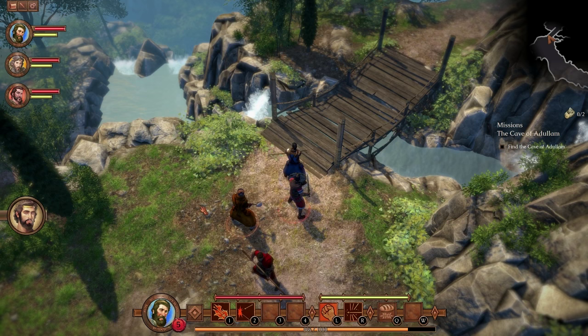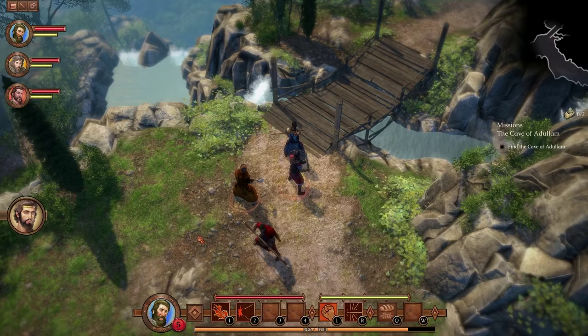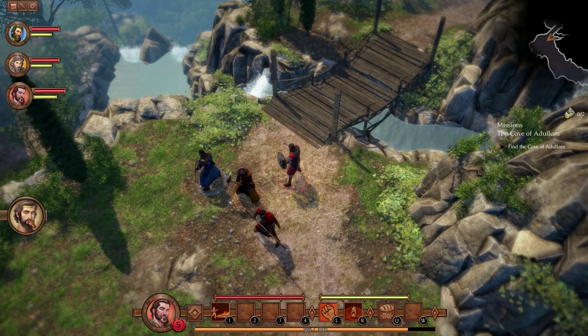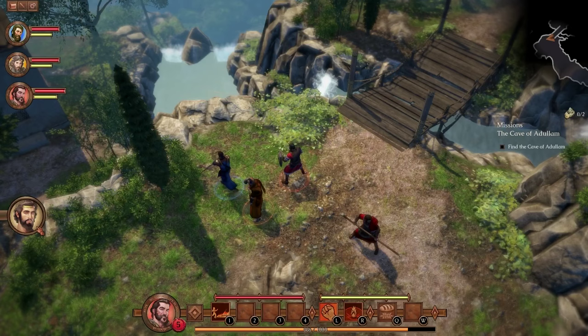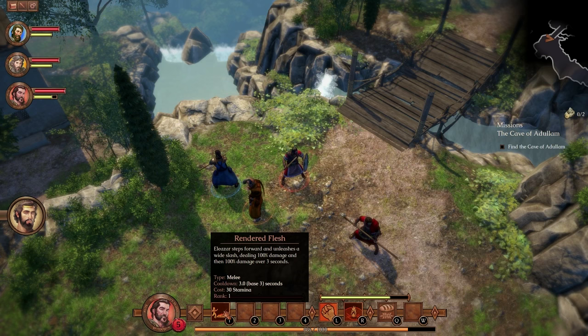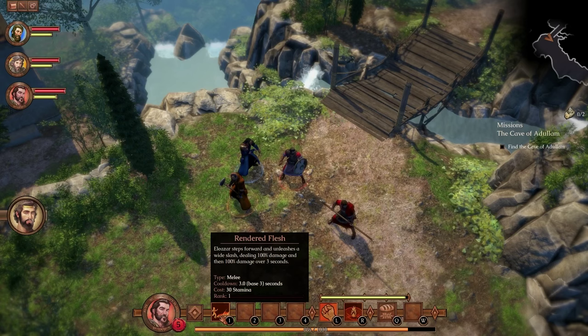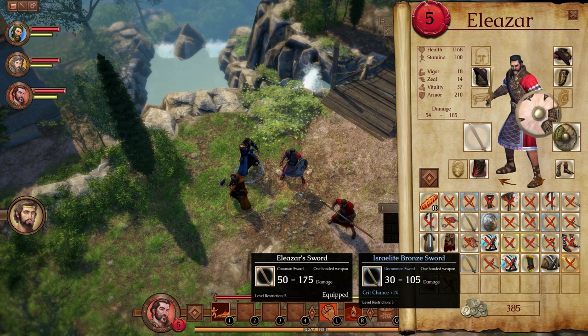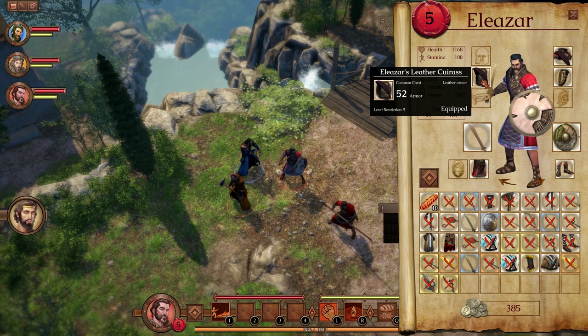We've got a new character now — Eleazar. Let's have a look at him. Everyone's at level 5, but he only has one ability instead of two. His ability smashes his shield on the ground, stunning enemies around him for two seconds and dealing 100% damage — costs 50 stamina. He also has a wide slash dealing 100% damage and 100% damage over three seconds. Weapons: 50 to 175, we've got 30 to 105, we've got 10 to 35. He doesn't actually have any upgrades right now — he's the tank-ish character.